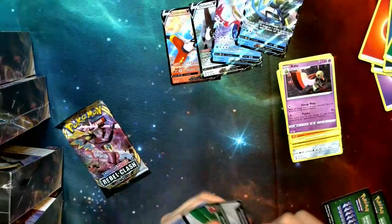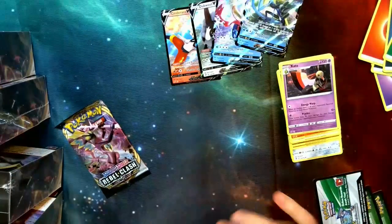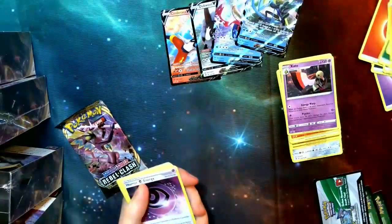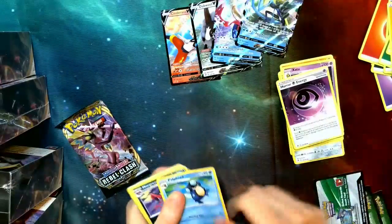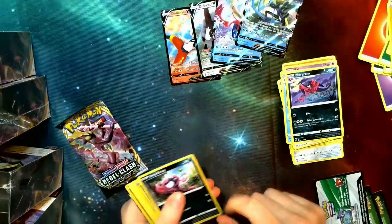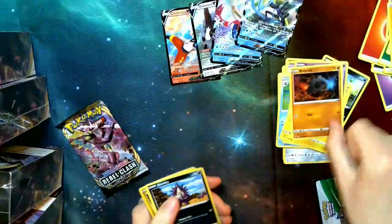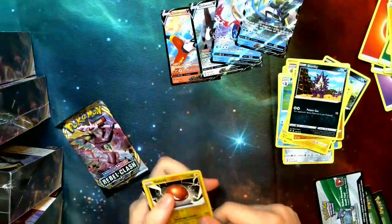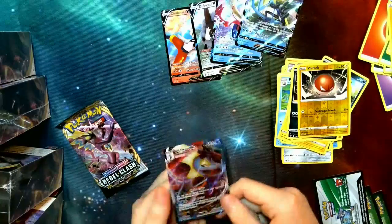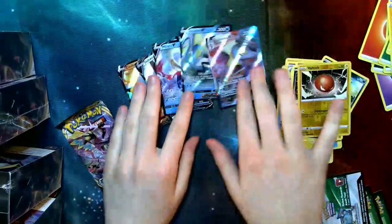We've got a white code card. We do have a V this time. Energy, Horror Psychic Energy — that's going to be a really good special energy card. Palpitoad, Morgrem, Impidimp, Shinx, Sandygast, Rolycoly, Stunky, Voltorb, and one more — which is an Inteleon VMAX! So we've got to pair that with our Inteleon V — that's going to be pretty nice.